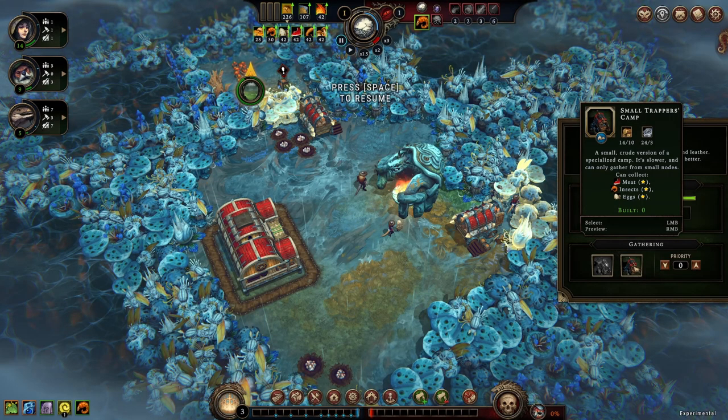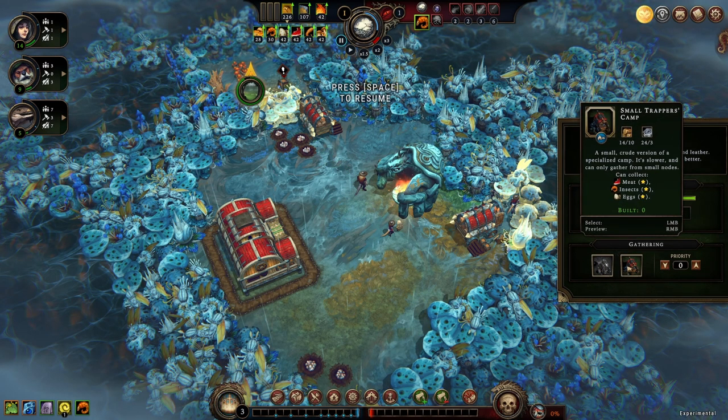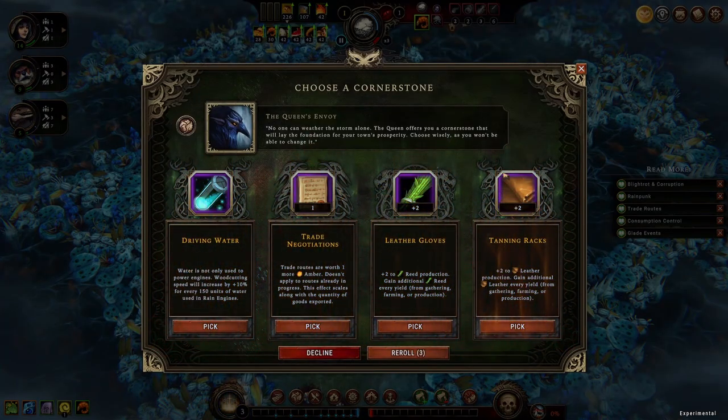Now you can just build a small trapper's camp without having to unlock it. You only need the large one for the big nodes, not the small ones. That is a pretty good system. Let's check the cornerstones. Driving water — wood cutting speed will increase by plus 10% for every 150 units of water used in rain engines. I haven't seen this new system yet, so I have no way to know whether that's any good.